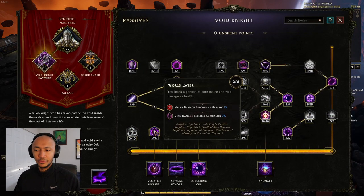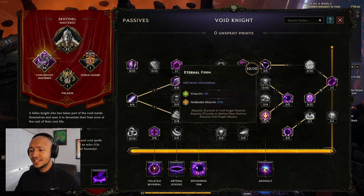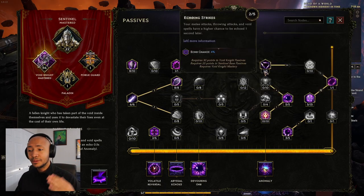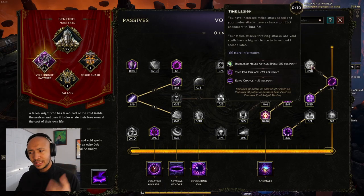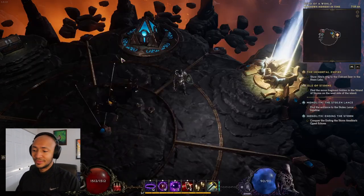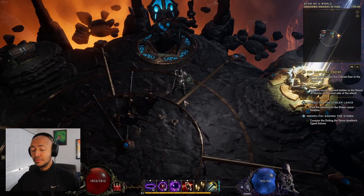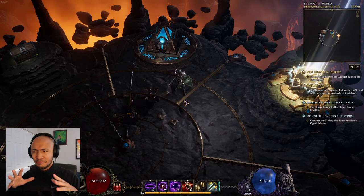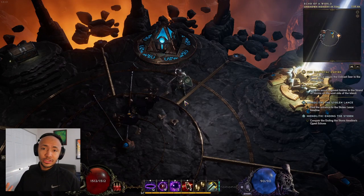Void Knight has void damage leech and that counts as damage over time leech, so our leech is incredible. It's vitality stacking — you just get as much vitality as possible. I'm going to get more echo chance. I don't really think you need this 10% for 10 points, but there's a lot going on. Anyway, this is probably the most unique sort of damage scaling build I've done so far, and I wanted to share it.